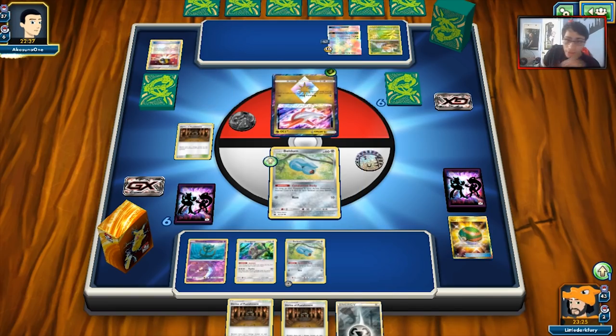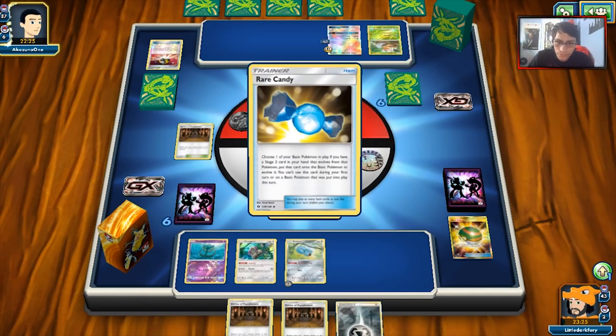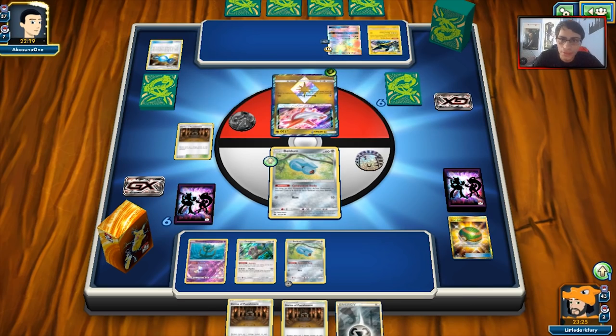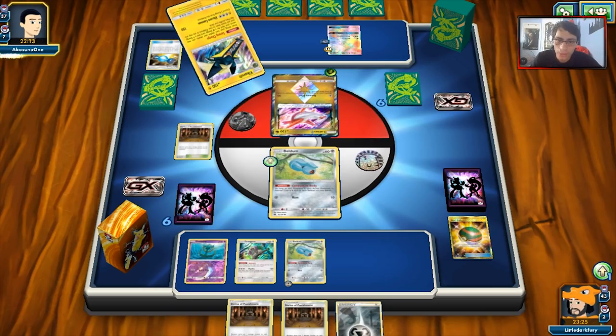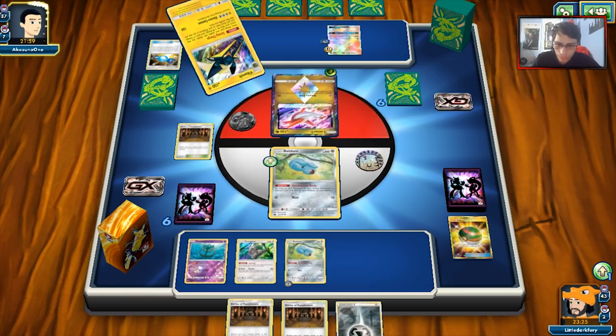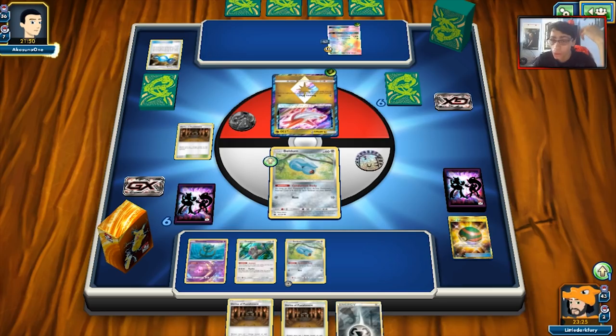Vikavolt is the luckiest deck on the planet - every game they always manage to get a turn two Vikavolt. We've got to hope they don't have a Grass Energy in their hand. Shine of Punishment is whittling away at Bulu though, which is a good thing. Bulu is also one of those Pokémon that can one-shot Metagross, which is a problem. But Metagross sometimes doesn't worry about that.